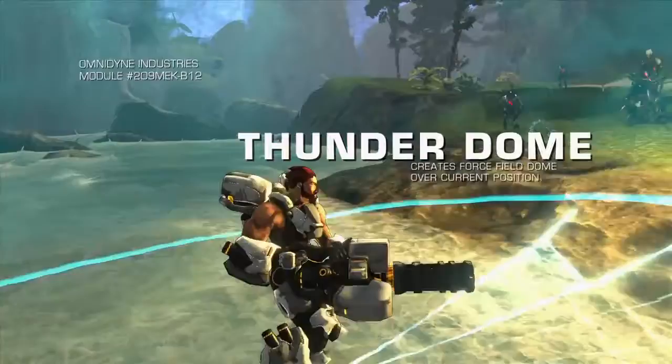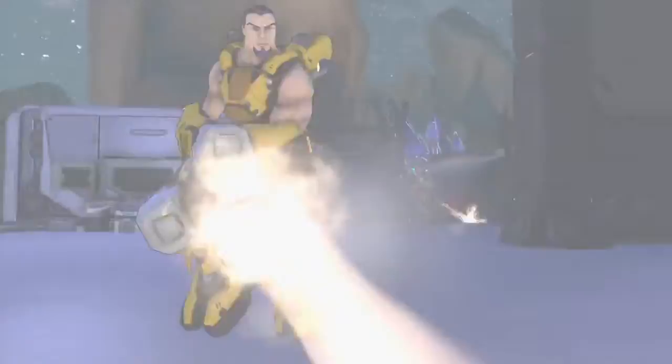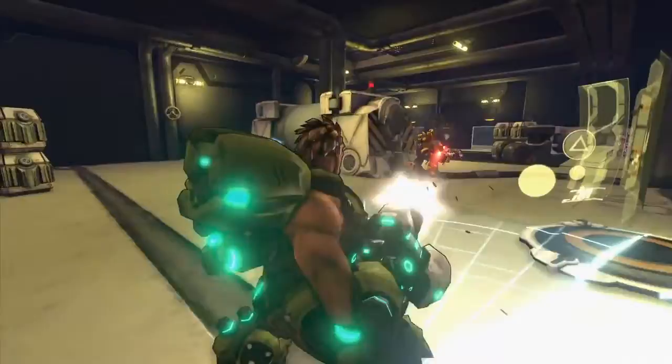Thunderdome creates a force field bubble engulfing the area around the Battleframe, preventing all incoming damage for a few seconds. This is very useful for attending to a downed ally, or in certain cases preventing enemies' escape.